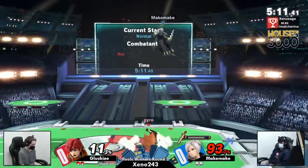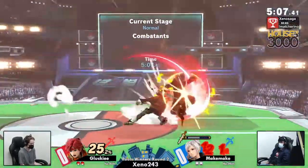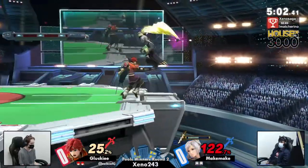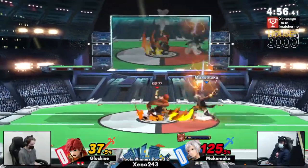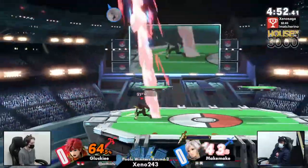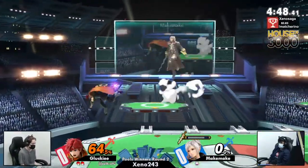It worked out to a charm and keeps on working with all these double jumps and empty hop mix-ups. That's insane — that downer was unsafe on a hit and Gucky was able to get the double edge for it. Bronze sword unfortunately is not extremely good, but there's a trade and Makemake still gets the pickup with an Arcfire neutral.